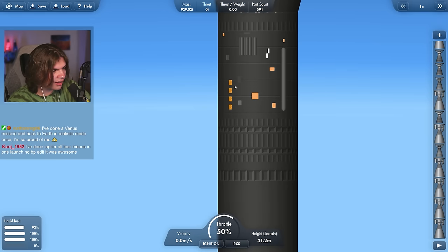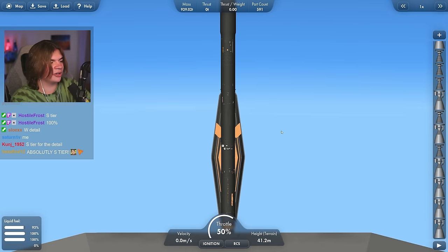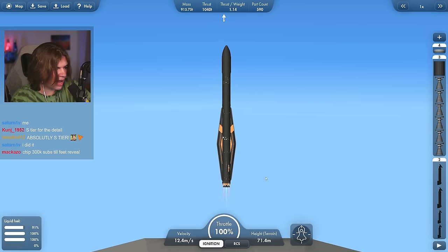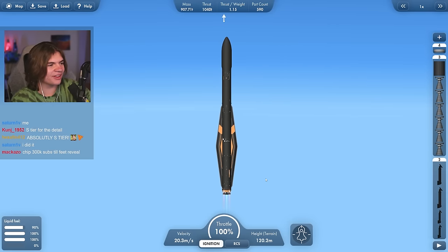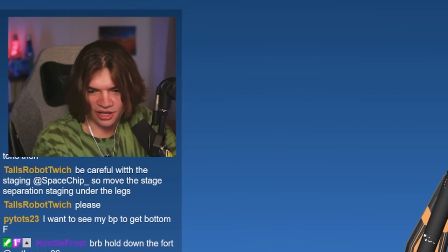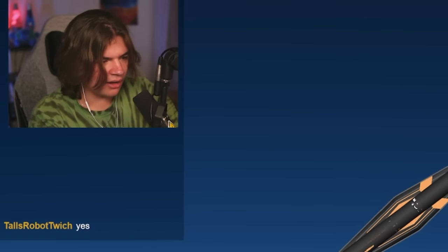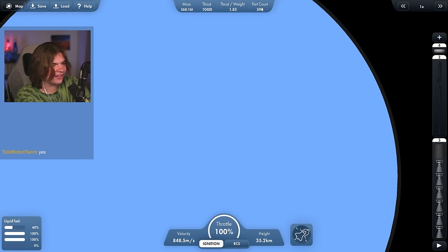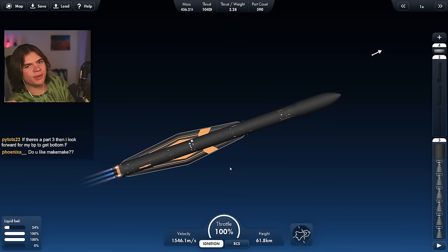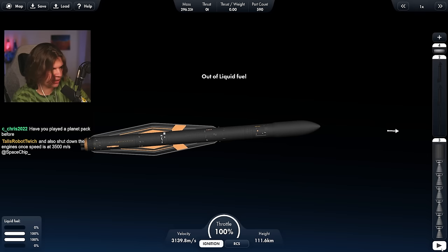Look — it didn't show this in the VAB, but it has actual detail added to it. That is so cool. Right now it's definitely looking like S-tier if this works. The launch is going really well. It said partially reusable, so I think it's like a Space X type thing where the booster is reusable. Let me see how the stage separation goes.